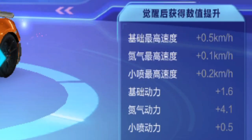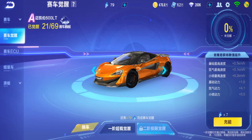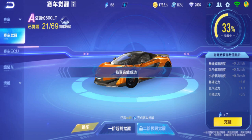So with awakening there will be: base max speed plus 0.5, nitro max speed plus 0.1, mini boost max speed plus 0.2, base power plus 1.6, nitro power plus 4.1, and mini boost power plus 0.5. And it only requires 70 of this to upgrade to fully awaken.